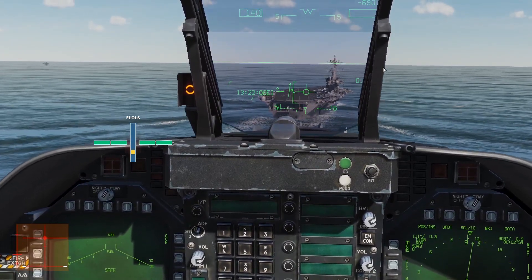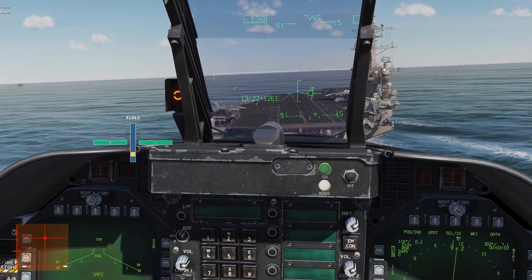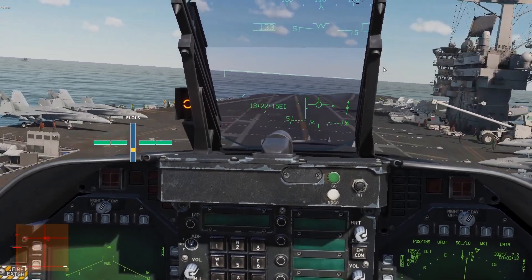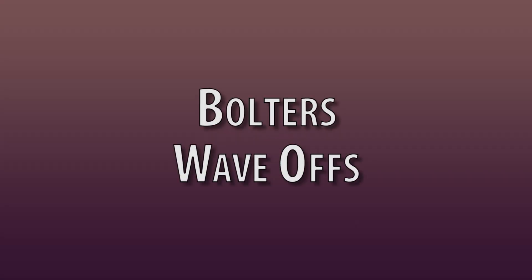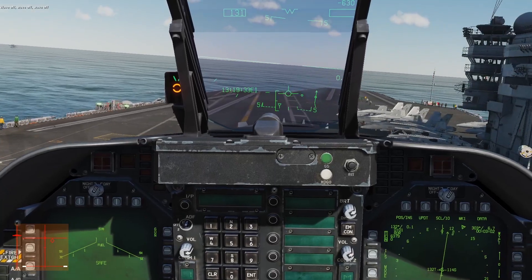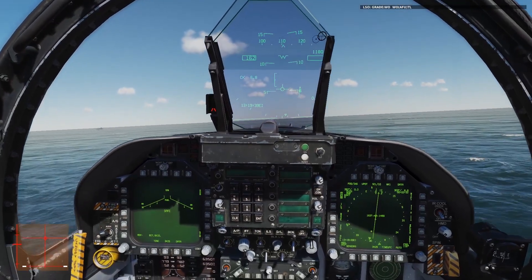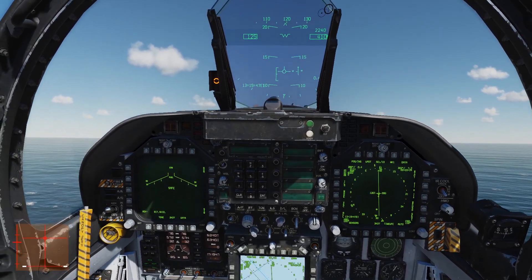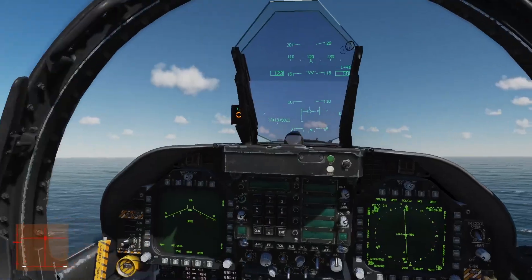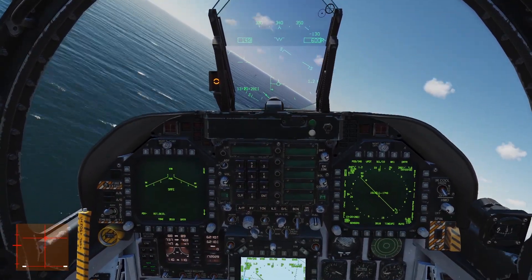Now that you've landed, you can raise the hook, fold the wings, tap nose wheel steering to put nose wheel steering on high gain, and taxi off the runway. Let's talk about bolters. So you've missed the wires — you should already be at max dry power. Keep your plane configured as it is and use the throttle to climb up to 500 feet. Turn slightly right to fly BRC and, if there are other players, look for a gap in the landing pattern. When there is a gap, climb to 600 feet, bank left 30 degrees until you have turned 180 degrees, and repeat the pattern from the downwind.